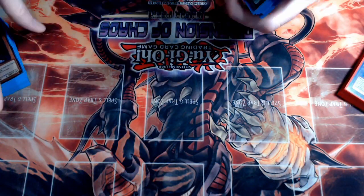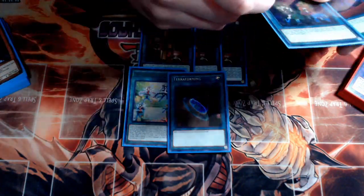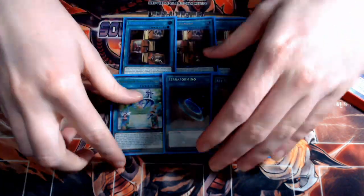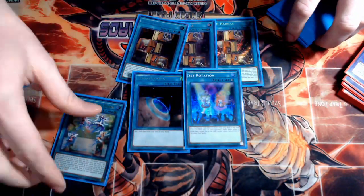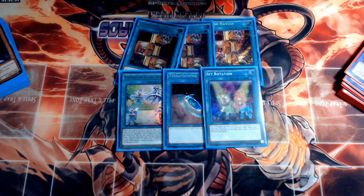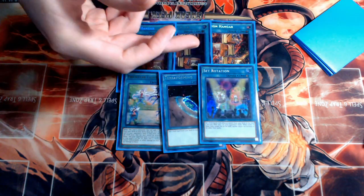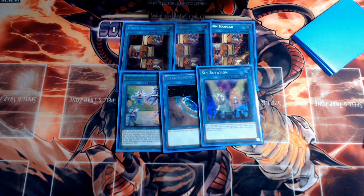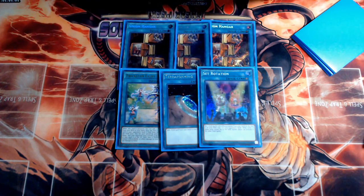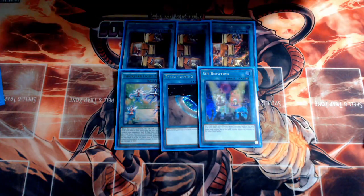For field spells, we have three copies of Union Hangar, one Trickstar Light Stage, one Terraforming, and one Set Rotation. Union Hangar is clearly the best card in the deck, so we want five copies of it. The reason I like Light Stage over something like Chaos Form is that if you draw Light Stage it's not a dead brick — it searches you an extender at the beginning of your turn. It also helps you make Rank 5s, which feeds into our Apoqliphort combo in the deck.